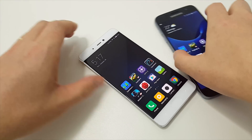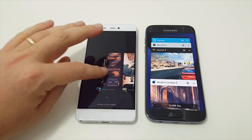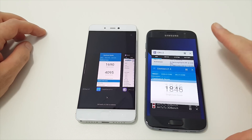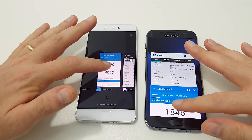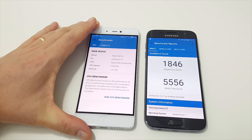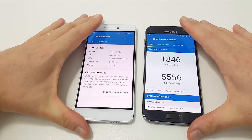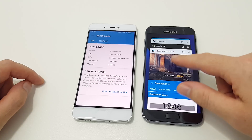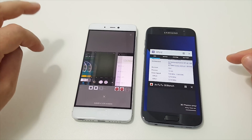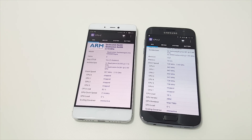Let's see how they multitask. Going back into recent apps and over to Geekbench — the Mi 5s had to reload the app. They do have quite aggressive battery saving on there, and it seems like after about five minutes it will just kill apps in the background, which is not great. It seems MIUI is killing the background tasks.